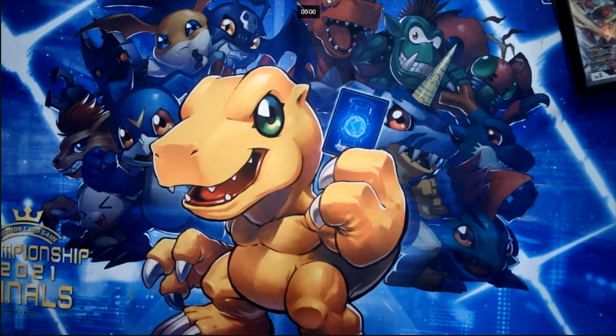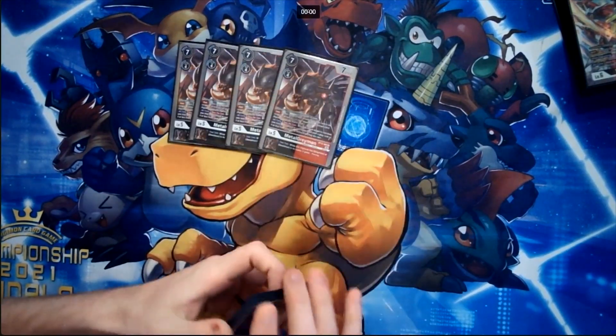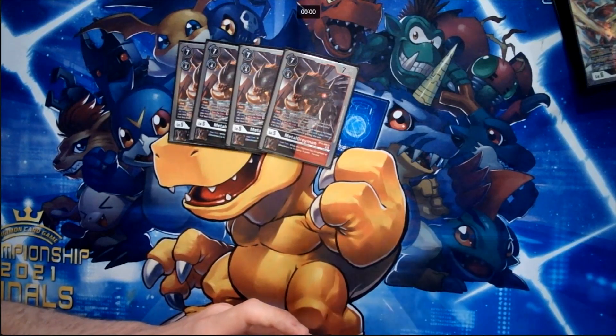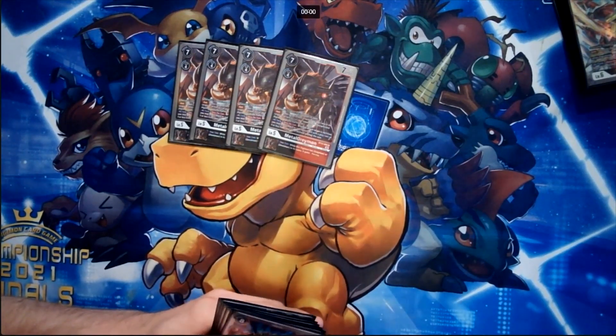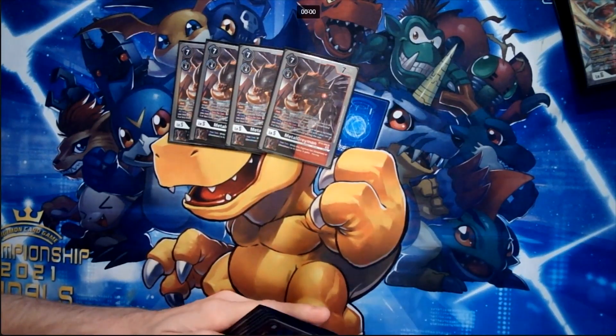For level fives, this is going to be in every single WarGreymon deck — we run four of the BT12 MetalGreymon because the card is just insane. Evo for three off a level four with Greymon in name. It has Raid: when this Digimon attacks a player, you can switch to your opponent's Digimon with the highest DP that's unsuspended and raid into it. All turns, once per turn, when an attack target is switched, you can play one black or red Tamer with a play cost of four or less for free. Its inheritable gives piercing if you have Greymon in name.